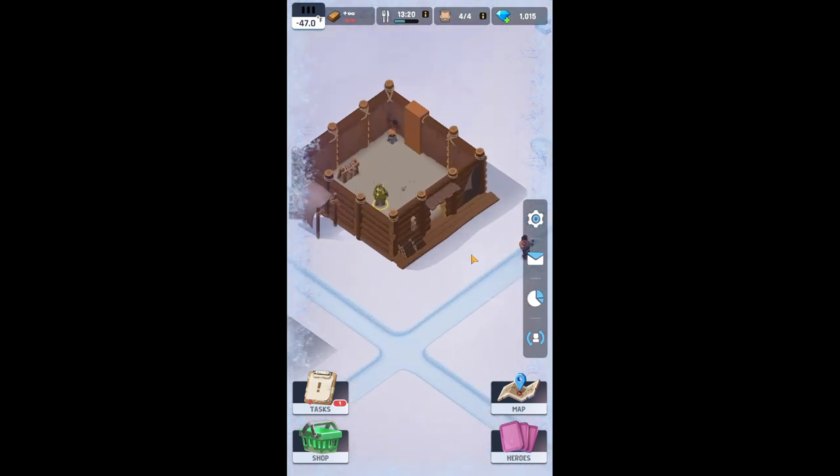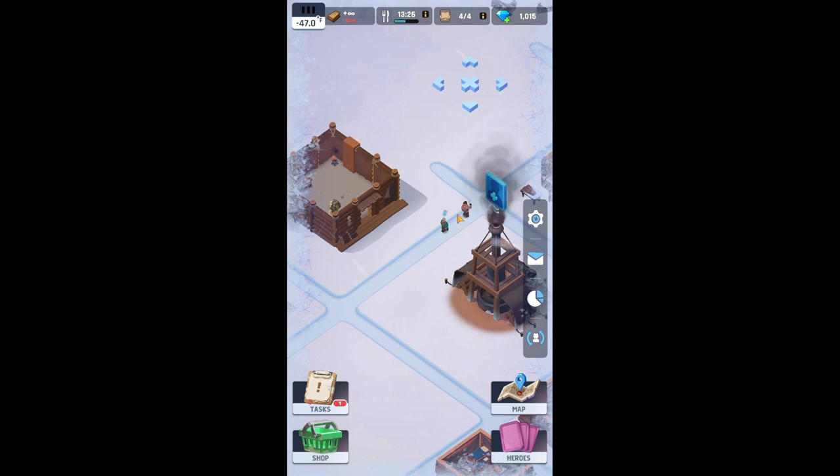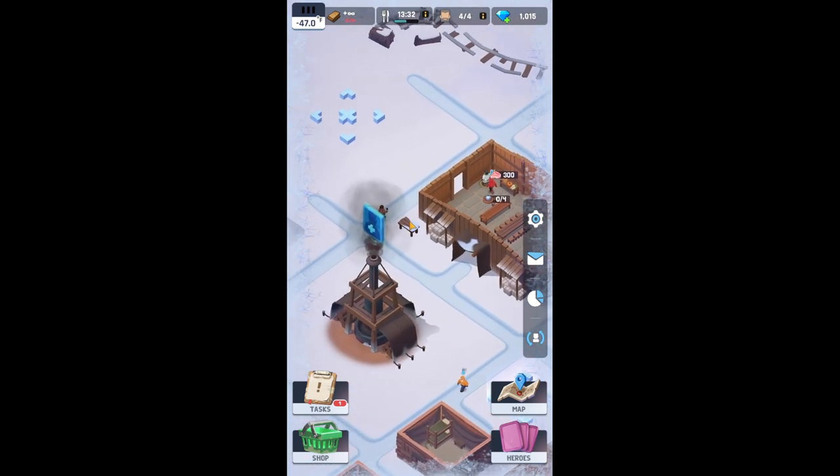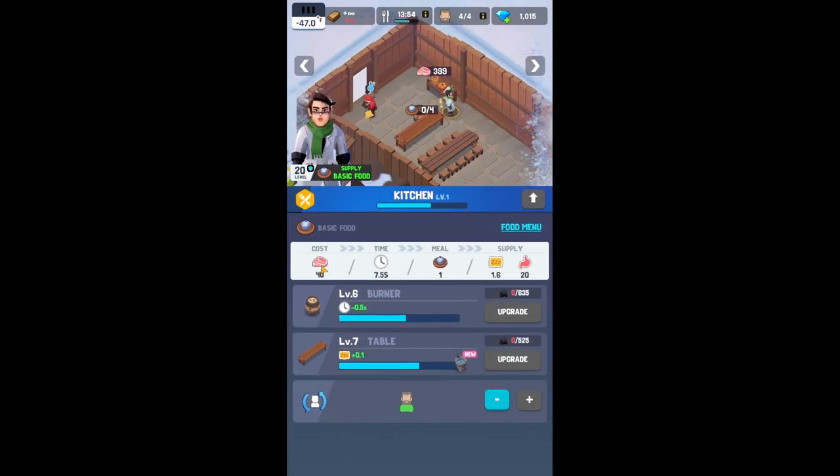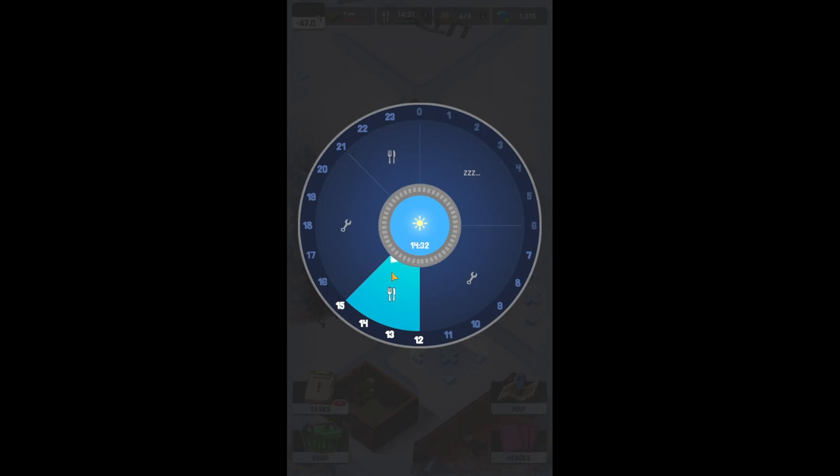Right now, as you can see here, we assign this person to hunt. They need some meat — they'll go out on their own and find that meat. They'll bring it back to this person who's been assigned as your chef. It takes 40 meat to cook — 40 meat is one meal, and it takes 7.5 seconds for that. Right now we do have enough food for mealtime, but since we set the guy too late, he's not making any meals himself.